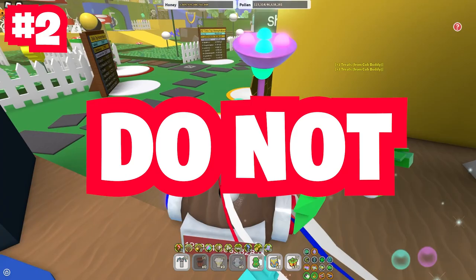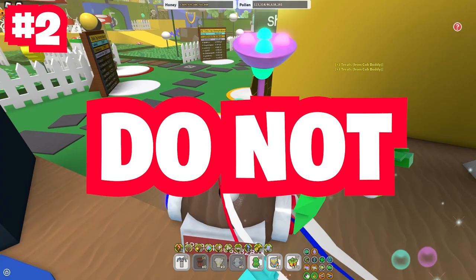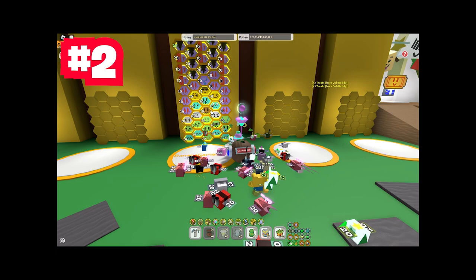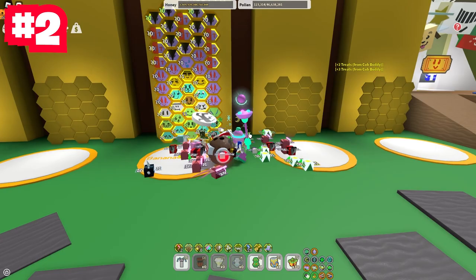Since we're talking about Star Treats, do not use a Star Treat on your basic bee. You can literally just buy a bunch of basic eggs and use them a few times — maybe more than a couple — and your basic bee will come out gifted at some point.